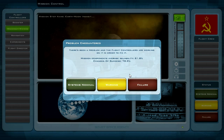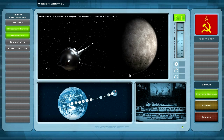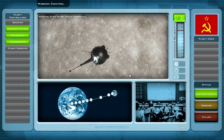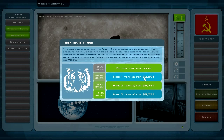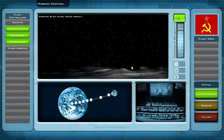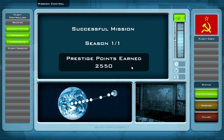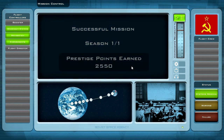A problem — do not hire any teams. Systems nominal. Earth-Moon transit. Moon approach — once again an issue. Come on, fix that issue. Systems nominal — very good. Moon impact! A successful mission: 2550 prestige points earned. That's really great.